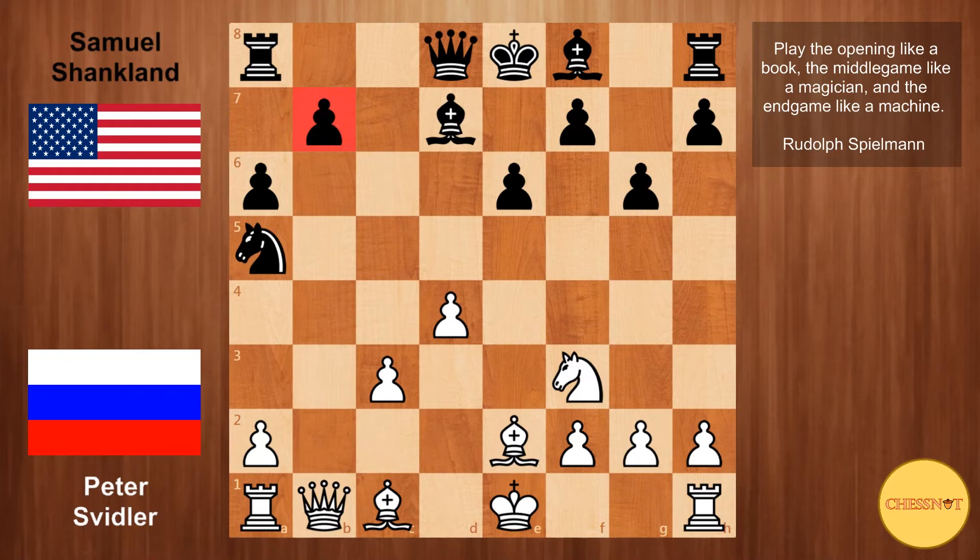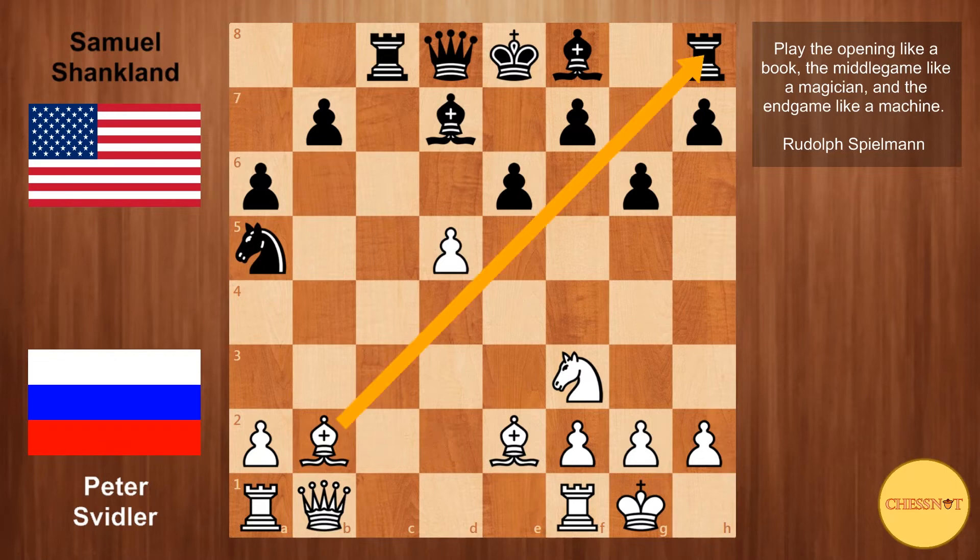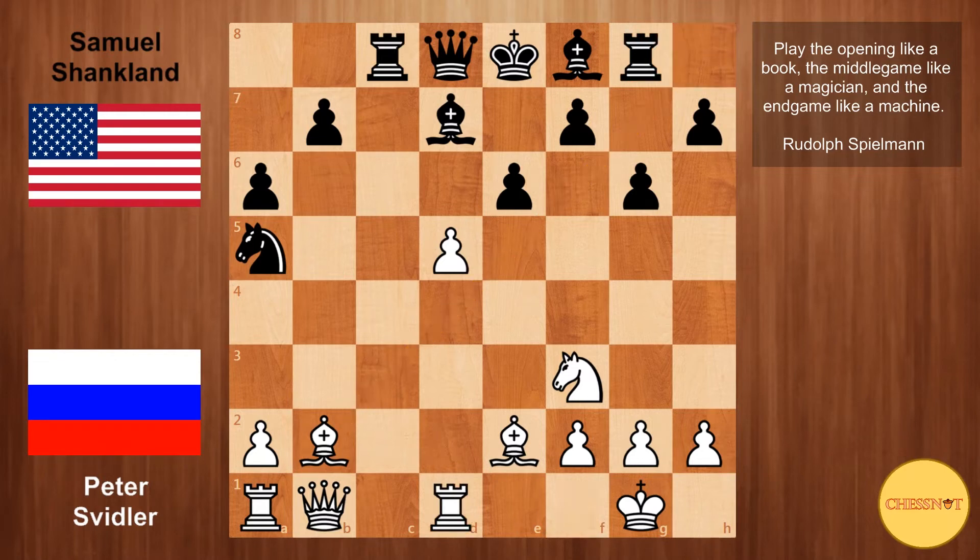Qb1, keeping tabs on the b7 pawn. Rc8. If Black goes Bg7, then Bh3 stops Black from castling. So Rc8 from Shanklin. White castles, and f6. It's almost like Black is saying he has given up castling. f6 makes way for the king to come to f7, and also takes away the e5 square from the knight. If Black were to take this pawn, then Bb2 — and after the rook retreats, White has d5, opening up a discovery on the rook on h8. If Rg8, then Rd1, simply threatening to open up the king. Black has to take with the f-pawn because the bishop is pinned to the queen.